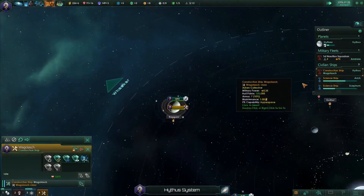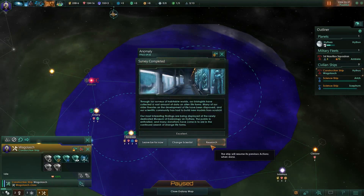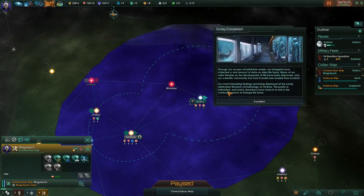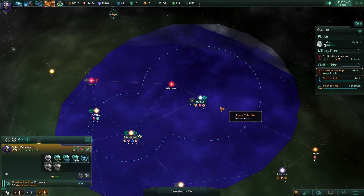We don't have too much that's going to help us out in a war just yet. So construction ship over here — anomaly found! Another anomaly, 15% failure rate. The material composition of this asteroid differs significantly from its neighbors — it has a different origin than the other bodies. Survey completed — our biologists have collected a vast amount of data on alien life forms. Our most interesting findings are displayed in the newly dedicated Museum of Exobiology on Hytheia. The public is enthralled and many donations have come in to aid in the search for life forms. So we gained a lot of society research and some credits.